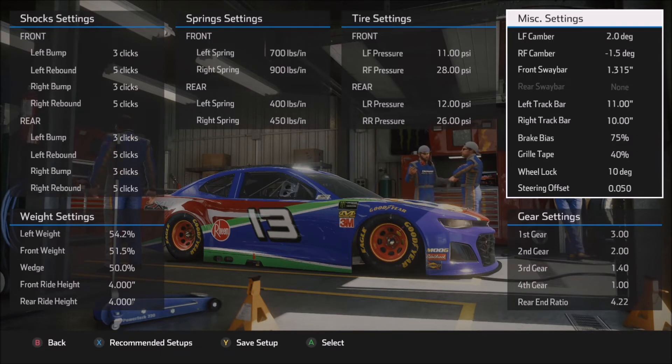For the brake bias, I have used in practice anywhere from about 73 all the way up to about 78, and they both have their good and bad points. The higher the number you use, that's more front brake dialed in, and generally the tighter the car will want to be under heavy braking. The lower the number you use on the brake bias, it will put more rear brake in the car and the car will rotate better and tend to get looser. Particularly if you get too low on the brake bias, the car will want to snap loose on you on corner entry.